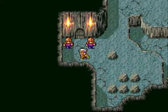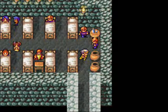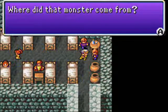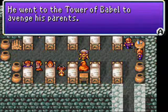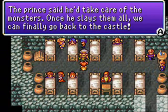The survivors are hiding inside. We have only a little food left. 'How do they defeat our ninjutsu so easily?' 'Where did that monster come from?' 'I can't believe what happened to the king and queen.' 'He went to the Tower of Babel to avenge his parents.' 'The prince said he'd take care of all the monsters. Once he slits them all, we can finally go back to the castle.'